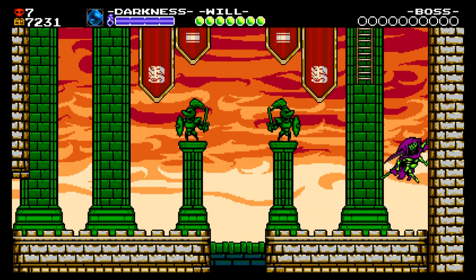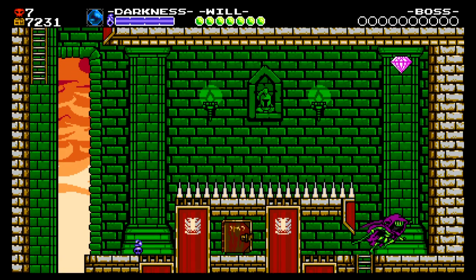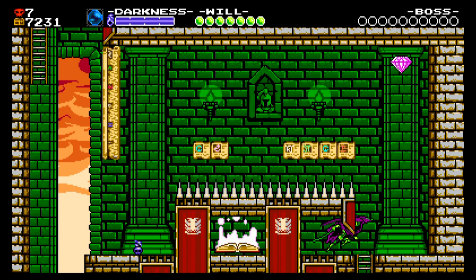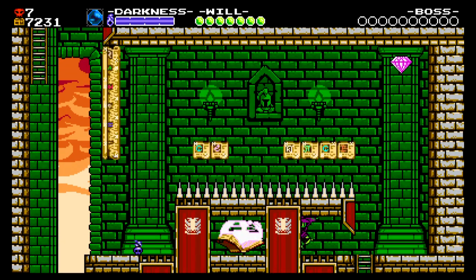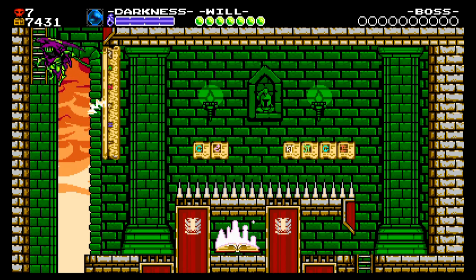Beyond that, the other Kyoreo I used the most would probably be the Wall Scythe — the scythe that kind of travels along walls and platforms. Great for picking up gold, great for taking out some particular enemies. Not as useful as it could be, but it's got its uses.